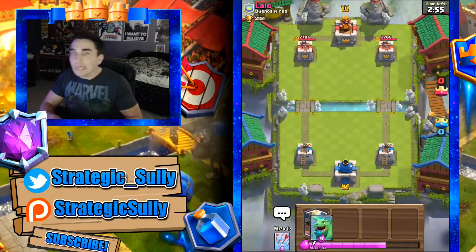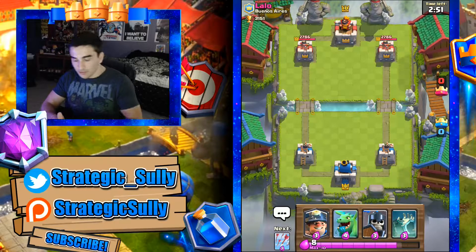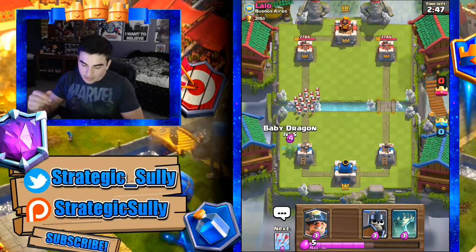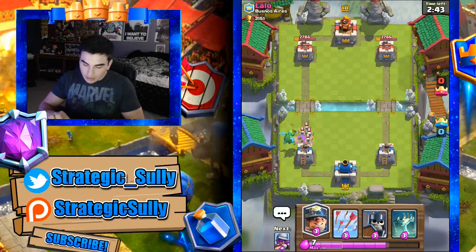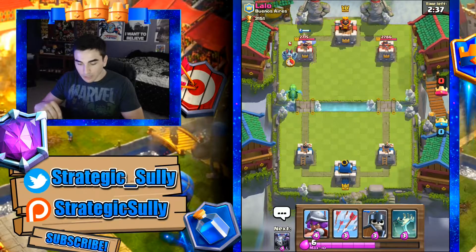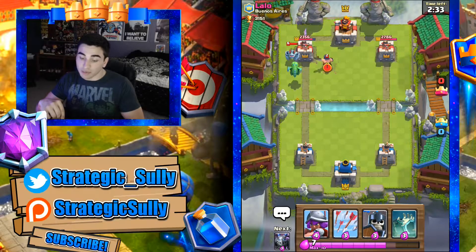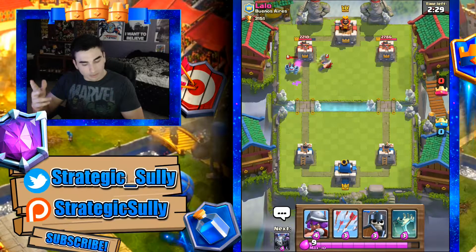Getting into another match against Lay Low, another level 10. Where are the level-max folks? Let's start off with a baby dragon — he's going to drop a skeleton army, but I prefer the baby dragon. Along with the baby dragon we're sending in the miner to the tower. Miner tanks for the baby dragon. Baby dragon locks onto the mega minion and the tower, which is huge — does some good damage.